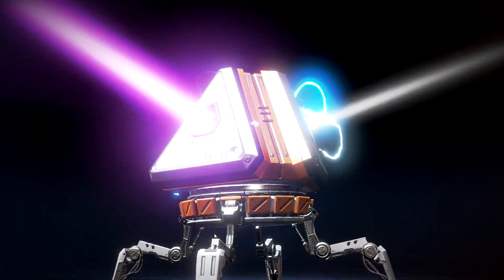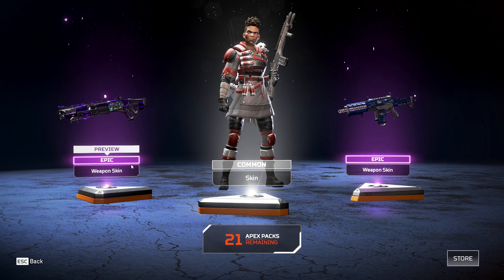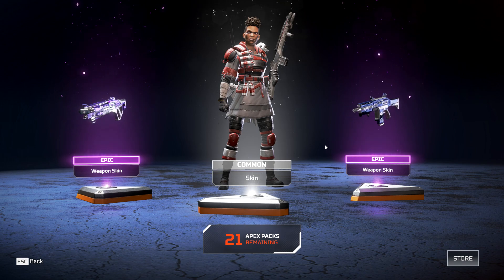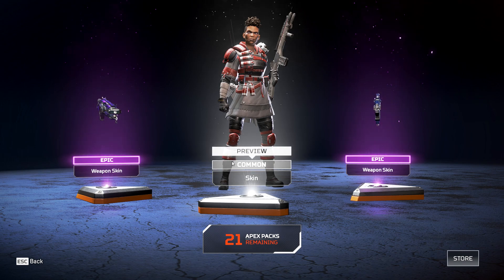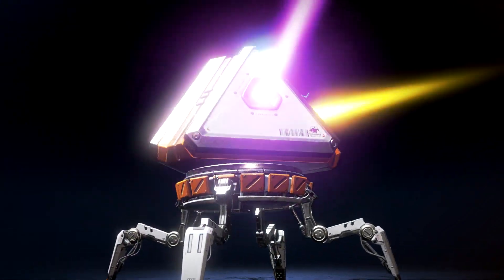That's not useful but — oh, two Epics! A Mastiff skin and a Hemlock skin, two guns I also really like to use. And a basic Bangalore skin, but I like the basic recolors for some of the heroes.